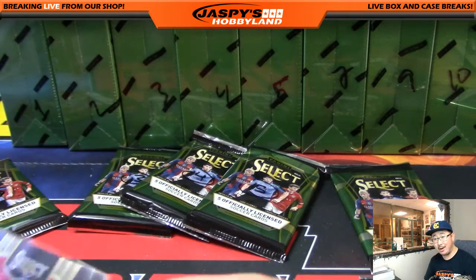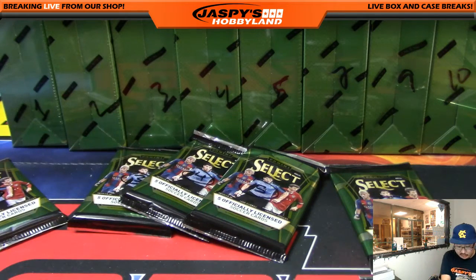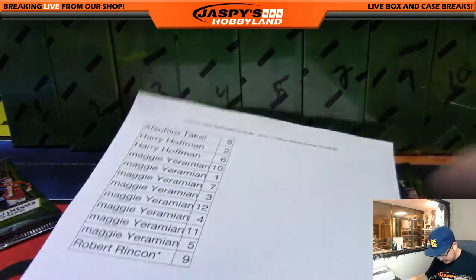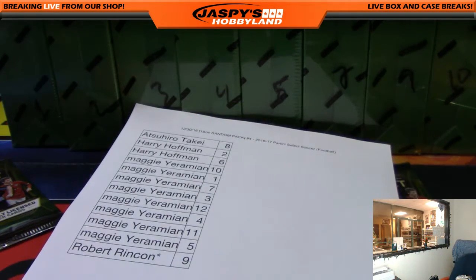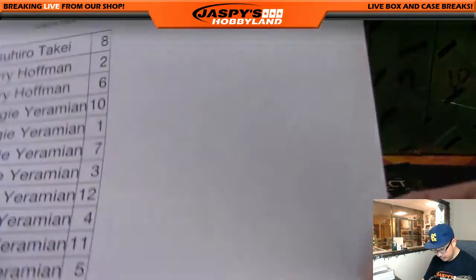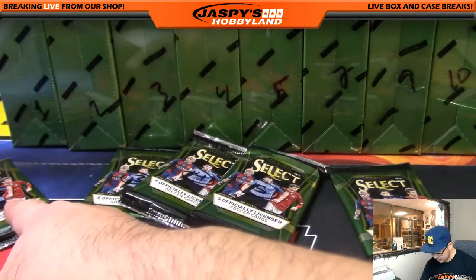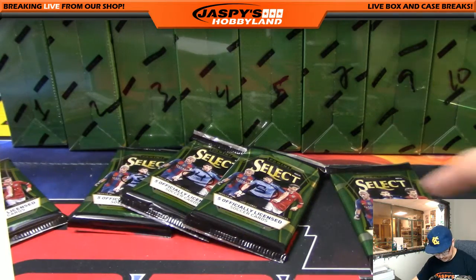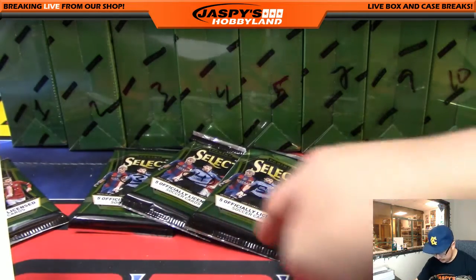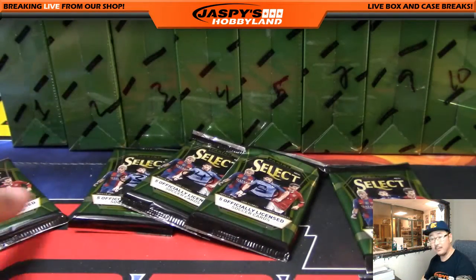So that means you've got a relic and an auto somewhere, Yeremian. Let's find out who it's going to be. So Yeremian has the rest of the packs, as you can see. The rest are yours — you have pack 1, 10, 7, 3, 12, 4, 11, and 5. Good luck.